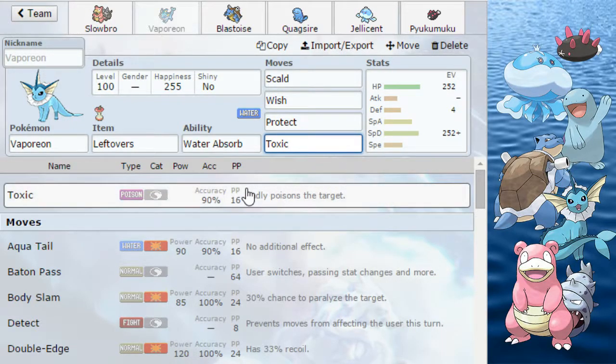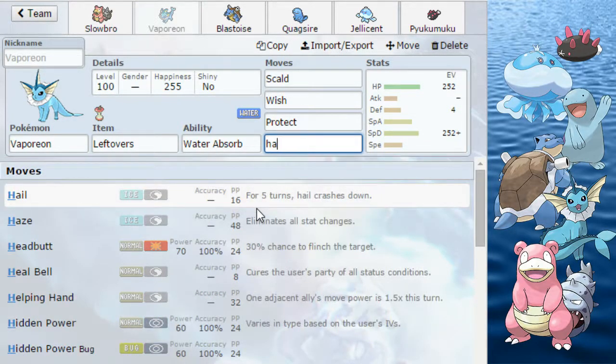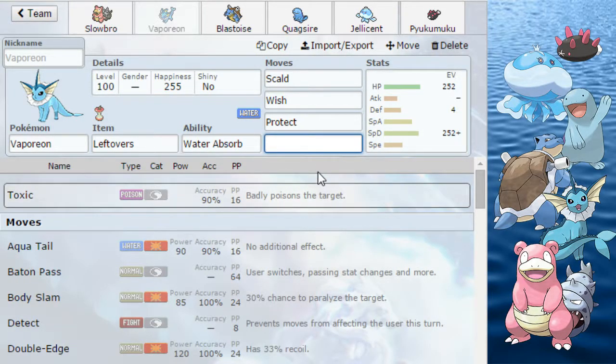For the fourth move you can run Toxic, you can run Haze, you can run Heal Bell, or you can run Ice Beam.